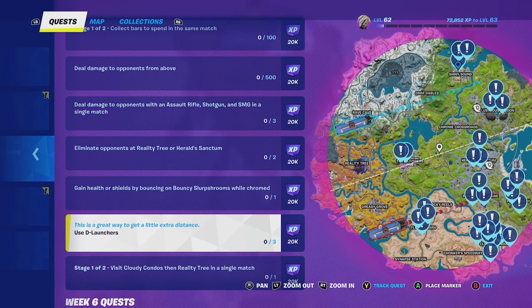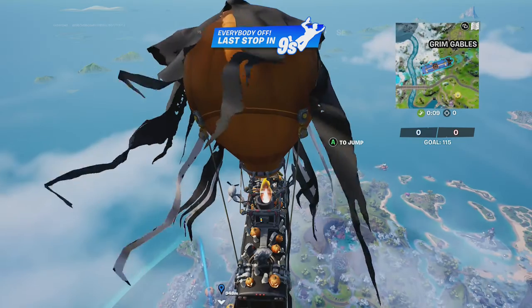Hey friends, thanks for joining us here today. Today Goblin Griff is going to show you how to use the D-launchers. As you can see, they're on the east side of the map. Alright, let's head over to Sunnysound.